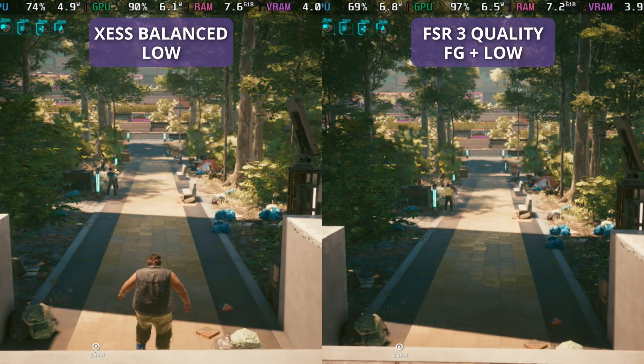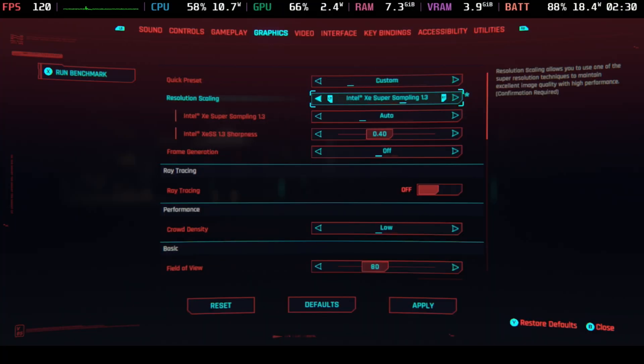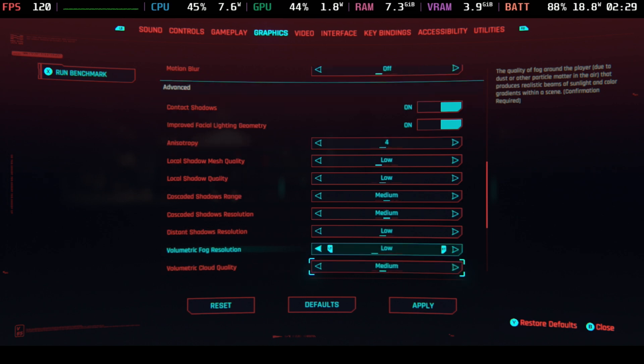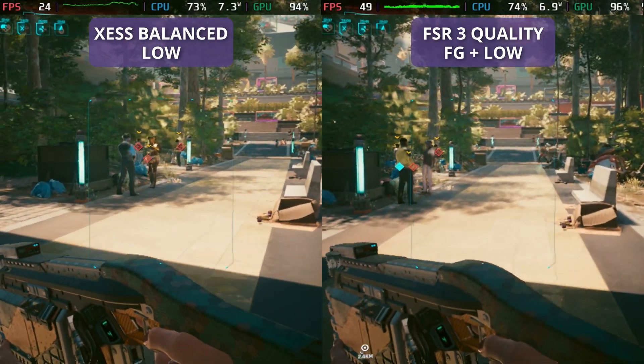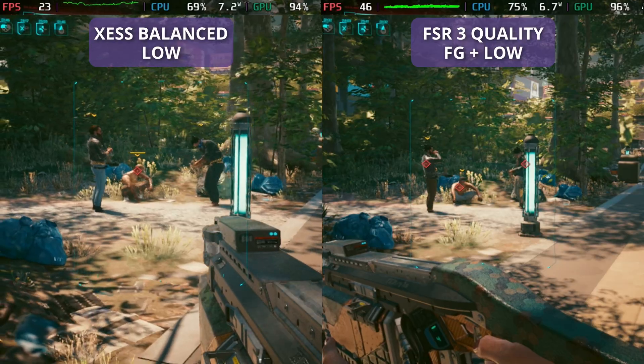When we freeze frame it, we can really look at those trees and see that difference. There is a third way you can play this which looks very different, and I'll cover that towards the end. For this comparison, we are looking at XCSS 1.3 on balance mode with 0.4 sharpening and the low preset overall. The only difference between this and the FSR3 setup is that FSR3 is turned on in quality mode with frame generation enabled. You can see that frame time does fluctuate quite a lot, filling in some of those frames, but you can always see that fuzziness over XCSS.